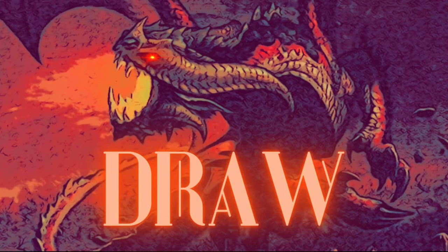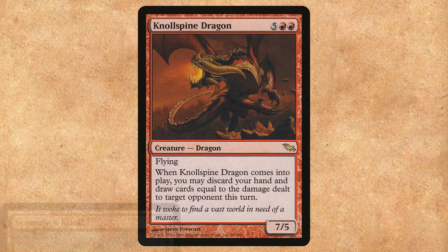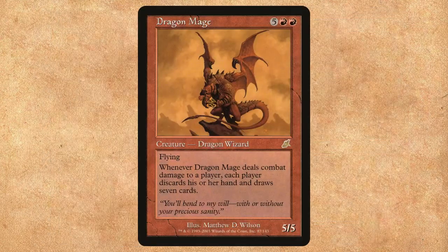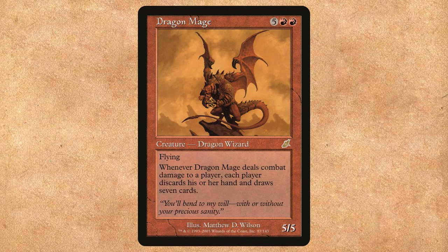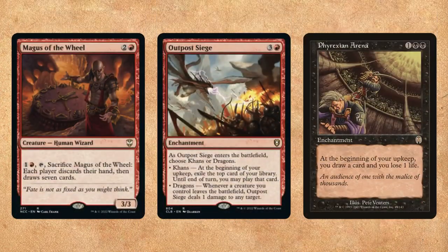Here are a few examples. Dragons are greedy by nature, so we have some that like to draw cards. We have Gnull Spinedragon — this is what Spine Rock Gnull is during Lorwyn, but during Shadowmoor it transforms into this, a wheel effect when it deals combat damage. Dragon Mage is a dragon wizard with excellent flavor text; whenever it connects, it becomes Wheel of Fortune for everybody, so get that hand refilled and that graveyard filled up. Magus of the Wheel is another Wheel of Fortune effect to help fill our graveyard. Outpost Siege is flavorful, and Phyrexian Arena is a classic.